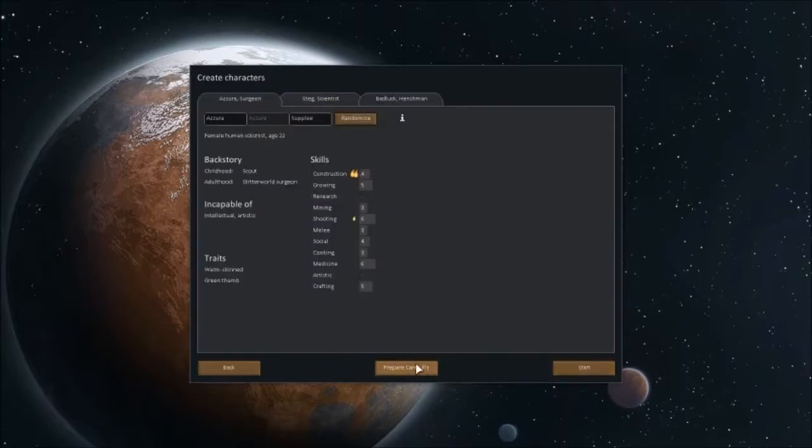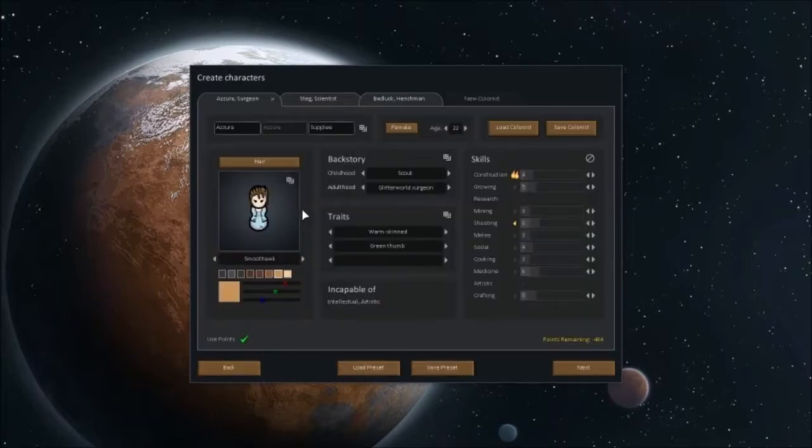We have the Prepare Carefully mod. This mod allows you to customise what colonists you want. So we're going to create some roleplay colonists — people we're going to care about. And then they're going to die. It's going to be horrible.